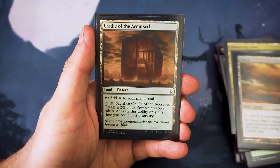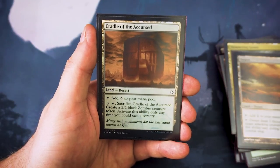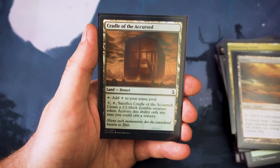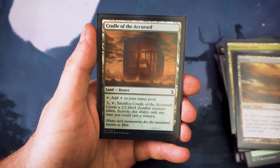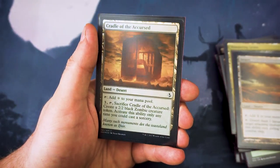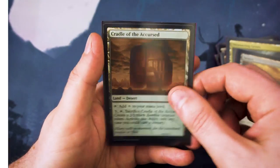The last one, also in foil, is Cradle of the Accursed, which I actually quite like. It's a land that taps for colorless, but you can pay three, tap, and sacrifice it to get a 2/2 zombie creature token. So if you don't need the mana later on in the game, you can get yourself a creature token to add to your board presence and do some significant work for you.